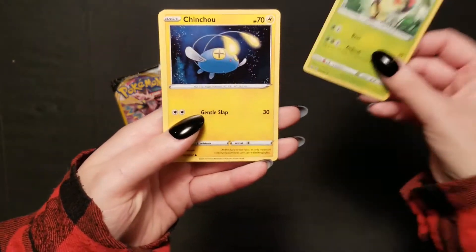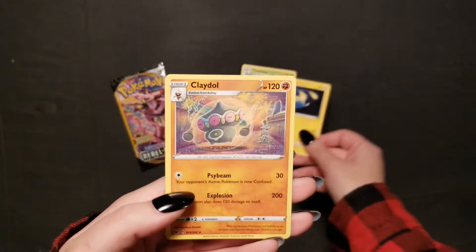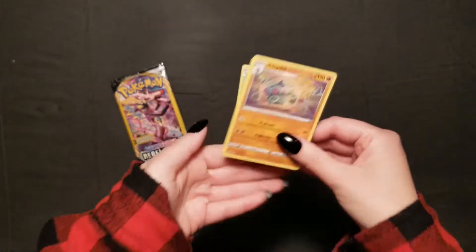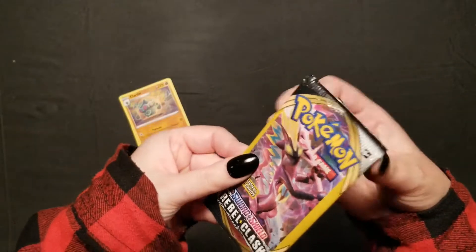So we're starting with a Thwacky, a Chin Chow — I just realized I wasn't actually in frame, sorry about that — and a Claydoll, so not bad. Nice thing about these packs is they just go real fast, so we can move right onto Rebel Clash.